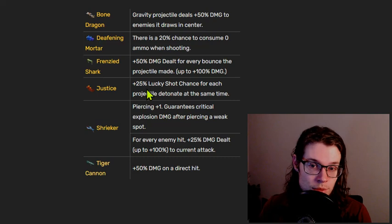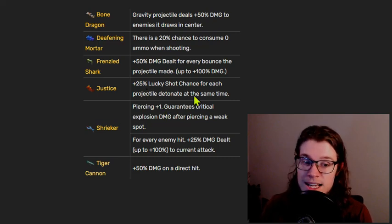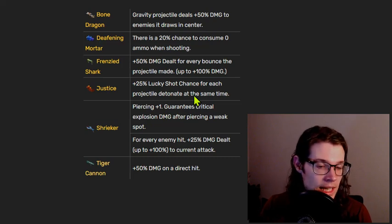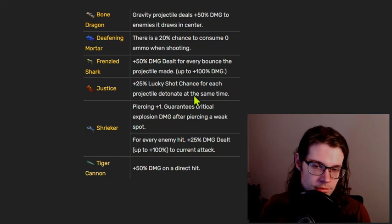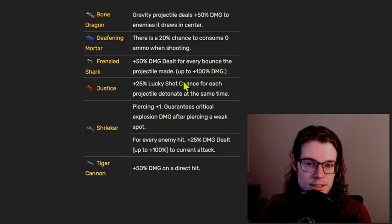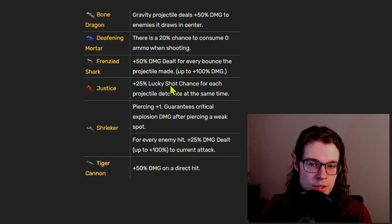Justice has plus 25% lucky shot for each projectile detonated at the same time, which is actually quite strong. It's either four or six of the projectiles that get detonated per right click, so it's very easy to get this up to a large amount of lucky shot chance on each hit. This is a very good inscription and almost good enough to justify using the Justice, even though the weapon tends to not be very good.